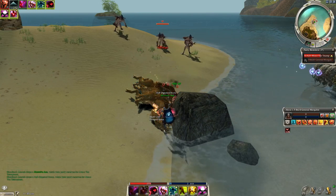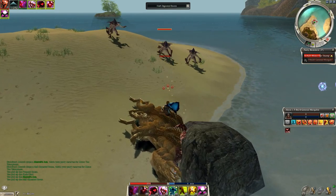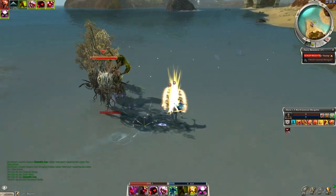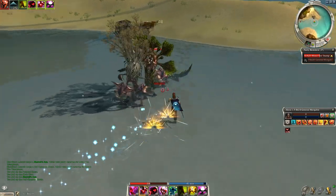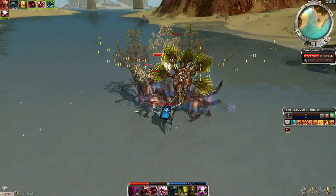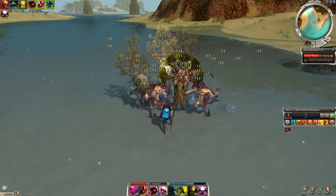When he dies, recast your shadow form to get the perma back, and then use storm chaser to get some energy. All that's left are the ranged guys — just walk back into the water until they're in a ball. There's no real need to get them tight together as long as whirling defense can hit them all. Then run in on a fresh shadow form and whirl them all down.